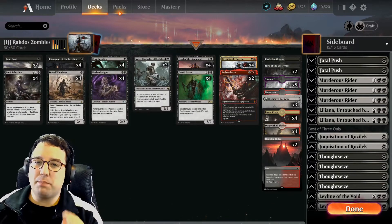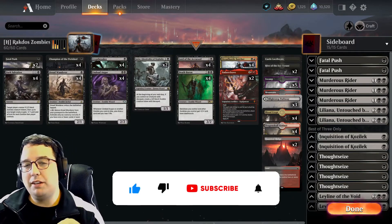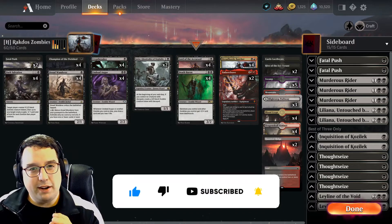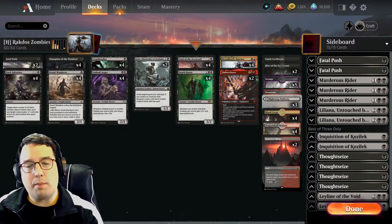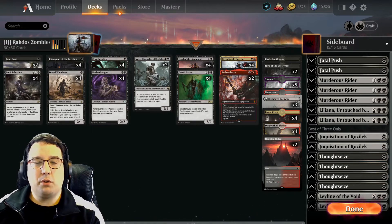Hello, how's it going? Hope you're doing well. Today I'm playing some zombies in Historic best of three. The deck I have in front of me is essentially a mono black zombie list, however I've splashed in a little bit of red, and that has given me access to two cards that I think are going to increase the overall power level of this deck. I'll talk briefly about the deck and then jump into a few games.